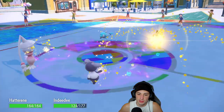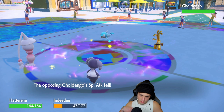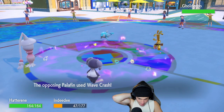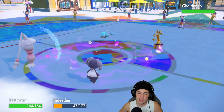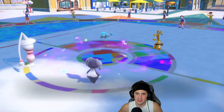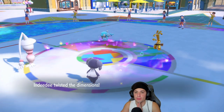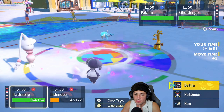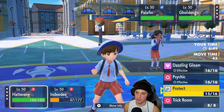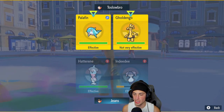Palafin didn't swap — can we go for Hatterene? Keep Indeedee alive. Palafin goes for Wave Crash into Hatterene — big time, we like that! Trick Room is now up. Make It Rain is such a problem. Did we let both of these Pokemon go down? It's tough — Goldenglow is a real problem. I really don't want to waste my Tera.